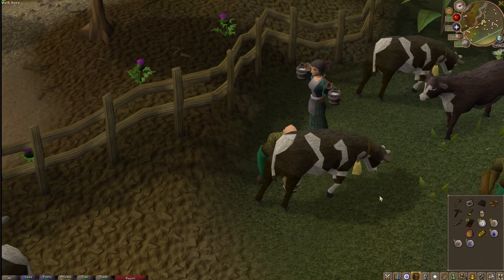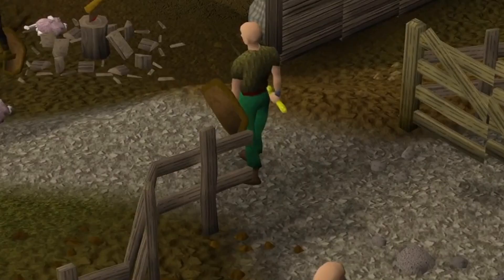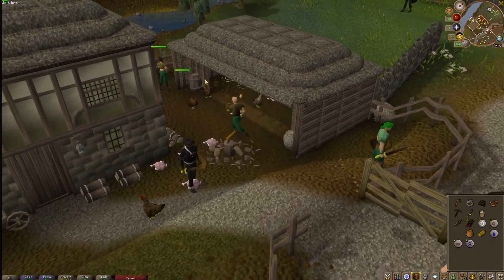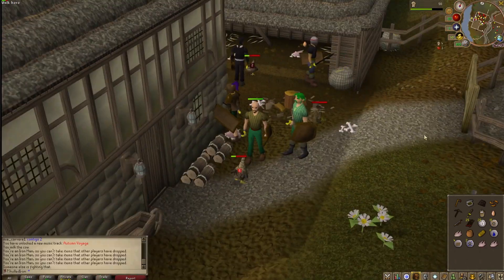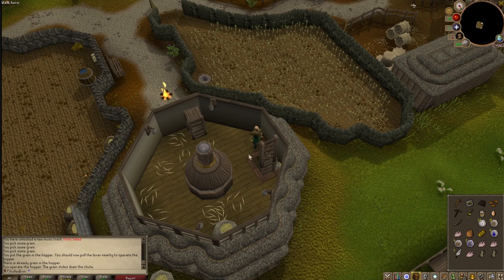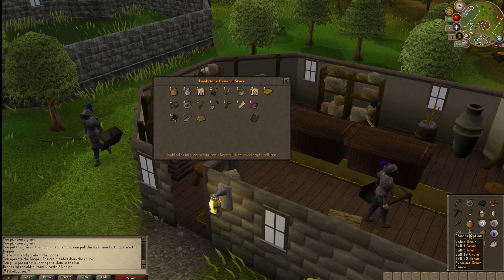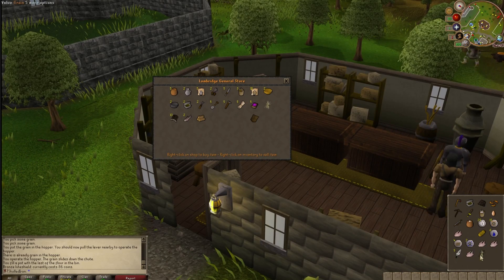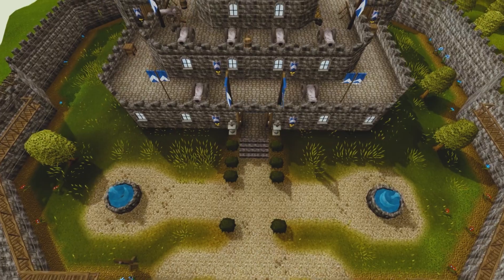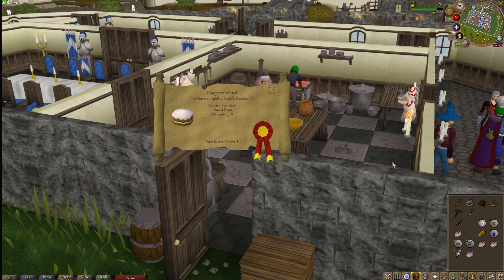First up we are visiting the site of the grand cow massacre and gathering some milk, then visiting the site of the grand chicken extermination and gathering some eggs. I'm actually going to kill a few chickens while we're here for food. Crossing back over to the other side of Lumbridge, we pick some wheat and grind it into flour. I also stopped by the general store on the way back to try and sell some of the wheat for gold, but turns out wheat's worth nothing. We bring the ingredients back, and that is the first quest complete — cake baked, denied access to the Duke's party.